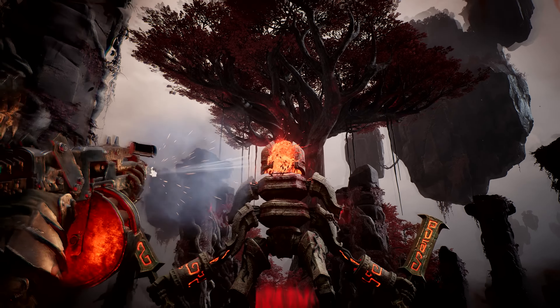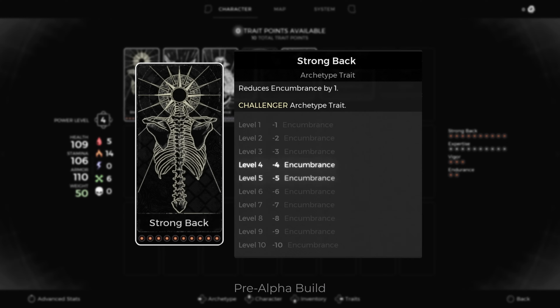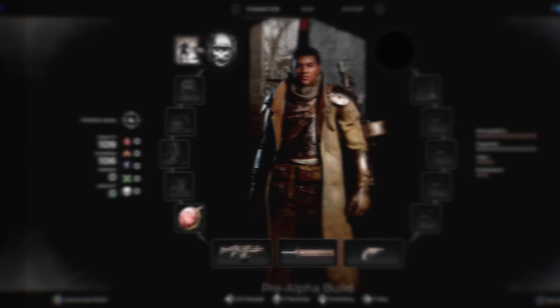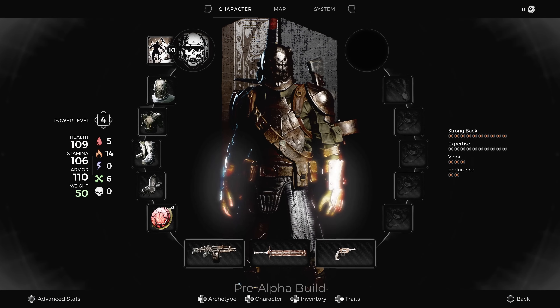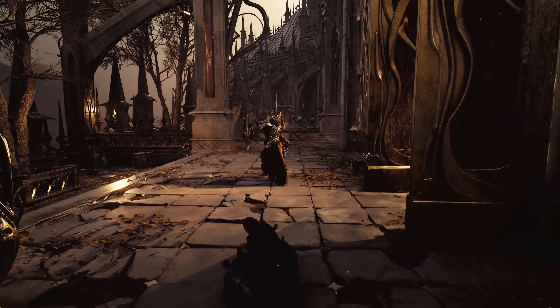Rounding out their kit is the archetype trait Strongback. It reduces armor encumbrance, allowing players to wear heavier armor without the weight penalty — an amazing unlock that can mesh well in any build where you want toughness and agility.